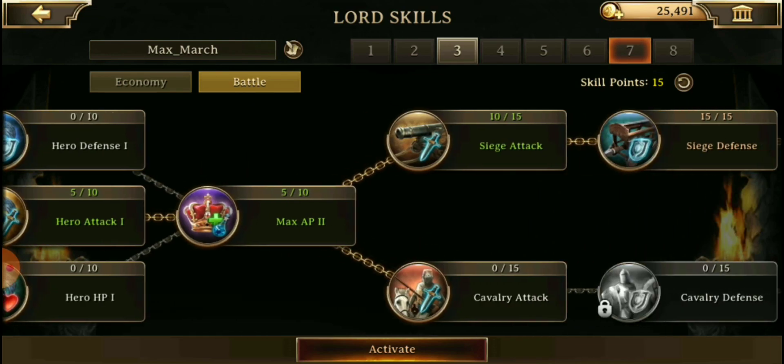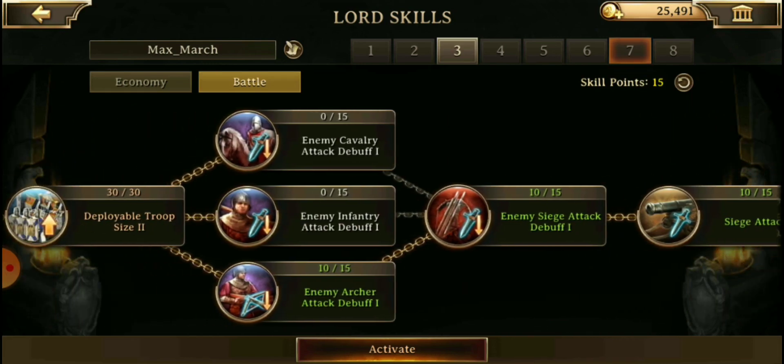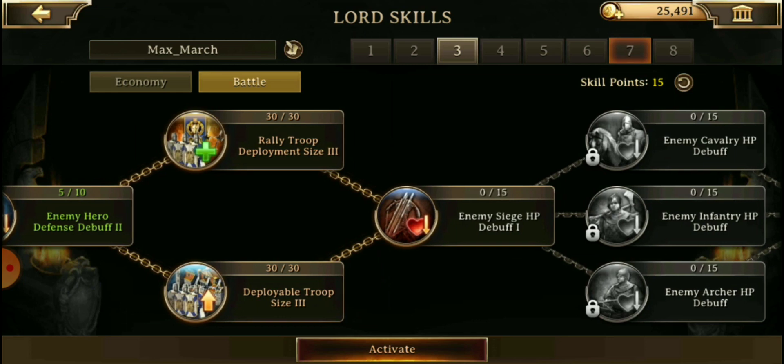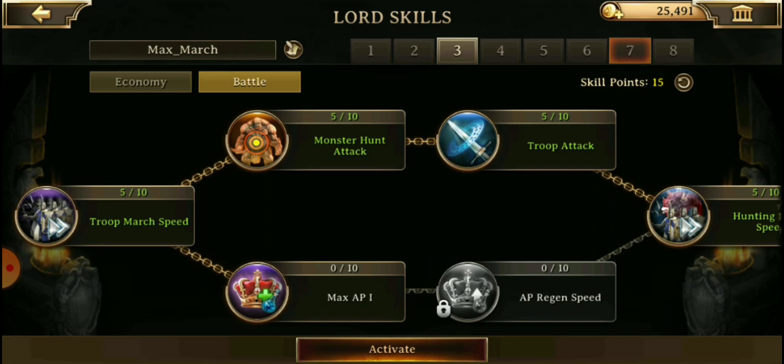For the third one I have my max march preset. I started with all my deployable troop sizes going three, then two, then one. Once I filled those in, I moved on to rally size so that when I'm doing rifts and other players are adding to my rallies, I can accommodate more people. You can go back and forth if you want — one mainly attack with debuffs — and set your troop attack with your max march, then flip over to your attack Lord skill if needed depending on how high your Lord skills are.